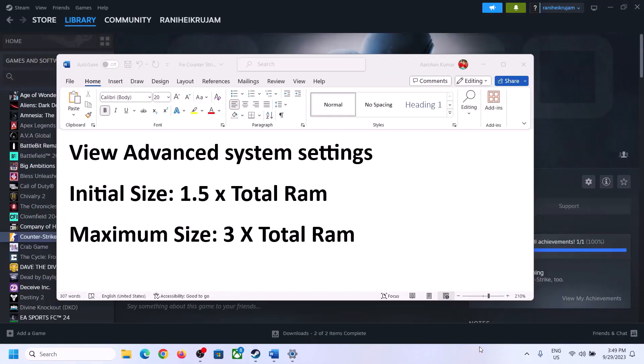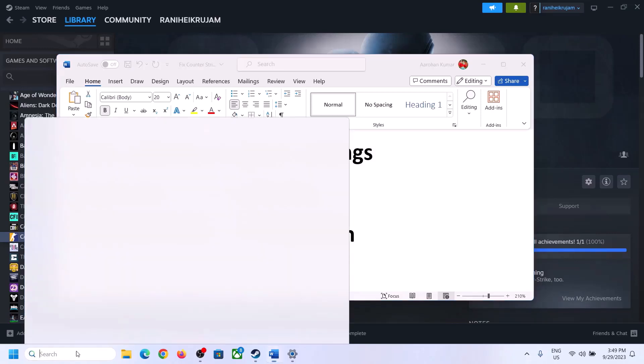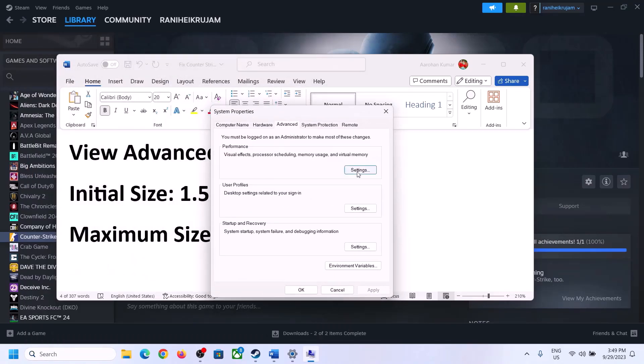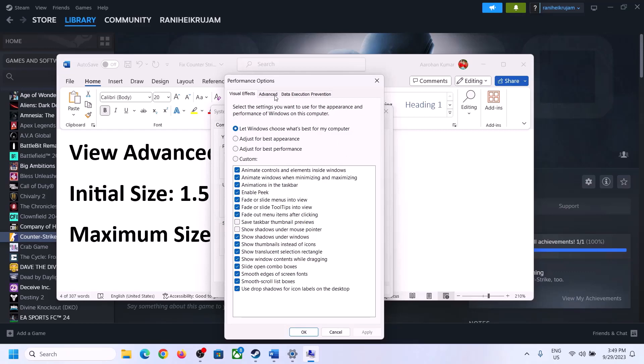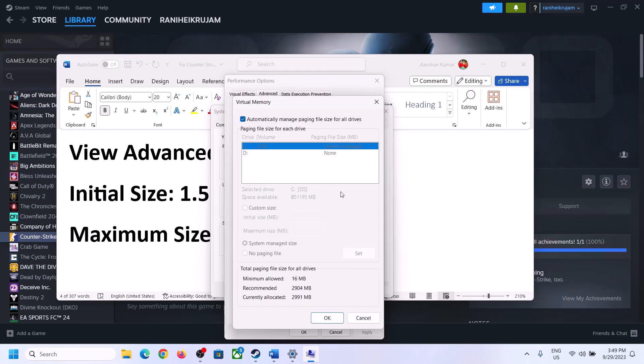The next step is to increase the virtual memory. Type 'View advanced system settings' in the Windows search box and click on it. Click on the first Settings button, go to the Advanced tab, and click Change. Uncheck the box that says 'Automatically manage paging file size for all drives,' then select the drive where the game is installed. Select 'Custom size.'